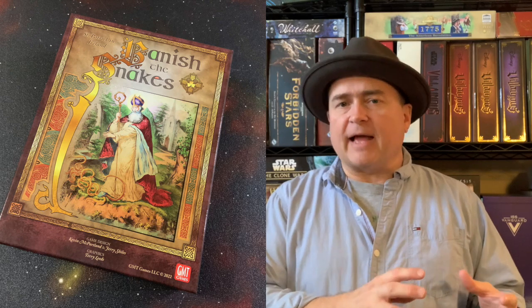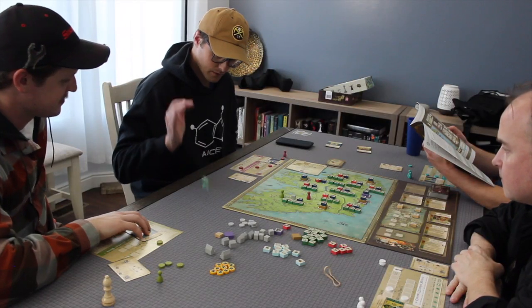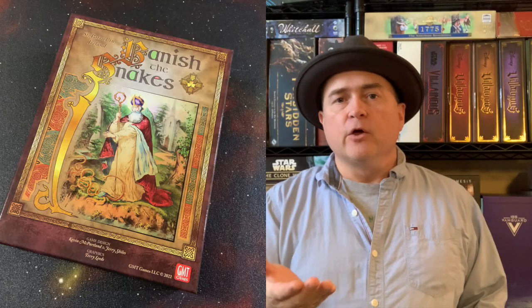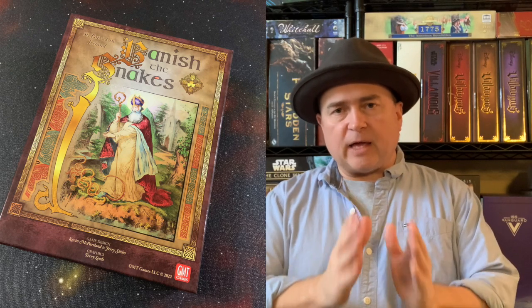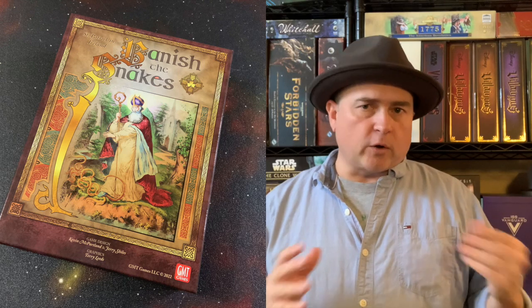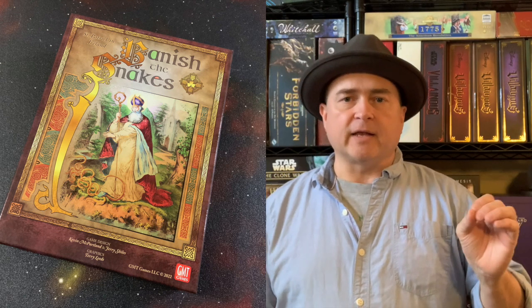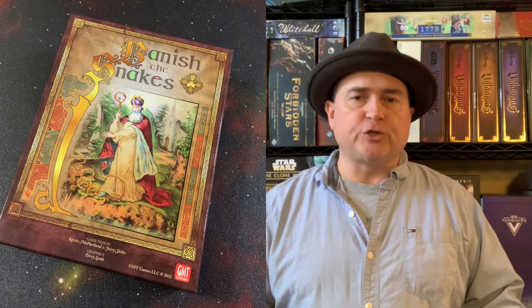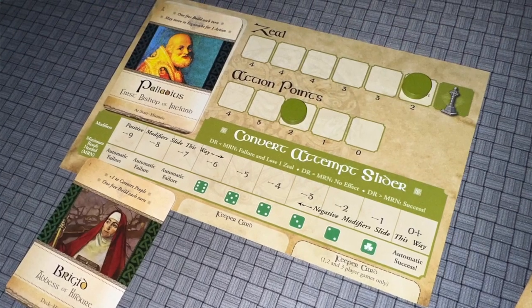For that final action, you use it to roll for the conversion. You roll the die, and if the die result is greater than the number on your track, then you've converted — you flip that person from their pagan side to their Christian side. However, if you match it exactly, nothing bad happens but you don't get to flip it. If your roll is lower than that number, you take a hit on your zeal track. Your zeal track is like your health — it also determines how many actions you get in a round. As it goes down, you get fewer and fewer actions.